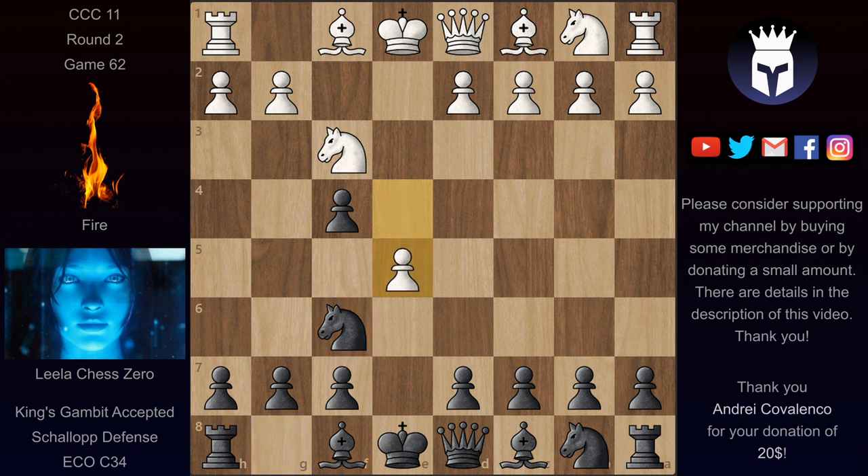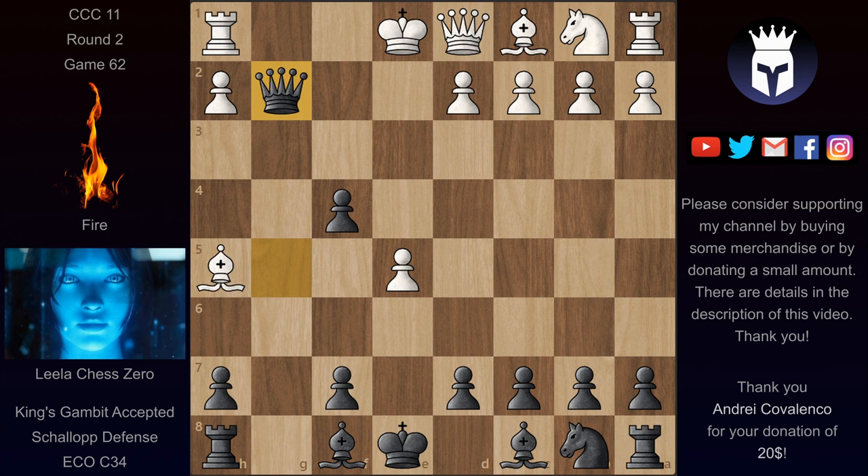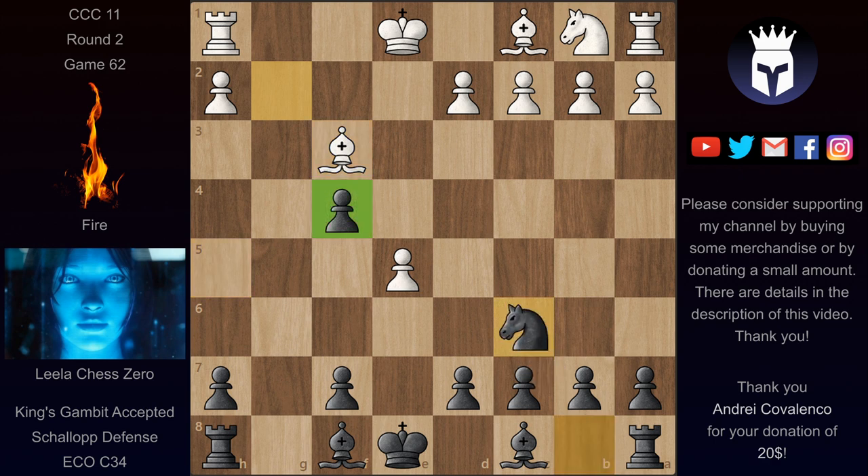We have now e5 and Nh5 defending this pawn, Be2 and now g5. Since White is nicely lined up against this Knight, White could try to win this pawn, but this is not so great because of Queen takes on g5, hitting g2 after Bishop takes and Queen takes. Black is actually better here after Qf3, Queen takes, Bishop takes — Black can play nice e6, still a pawn up and also attacking e5, and d4 can't be played. So Black is better.